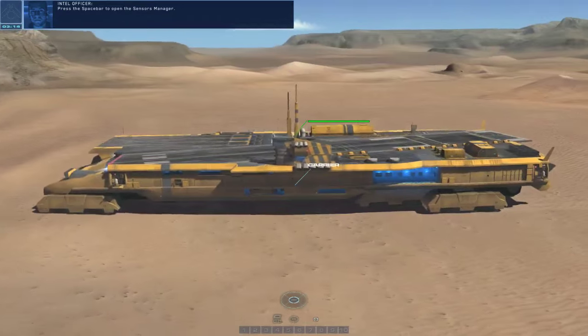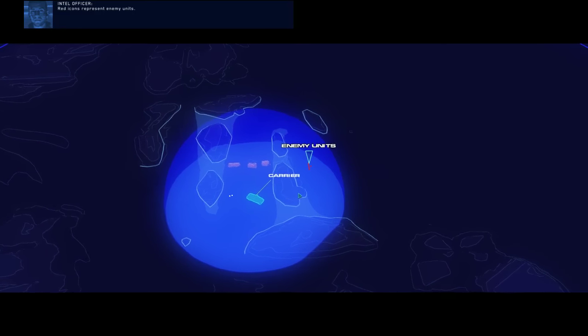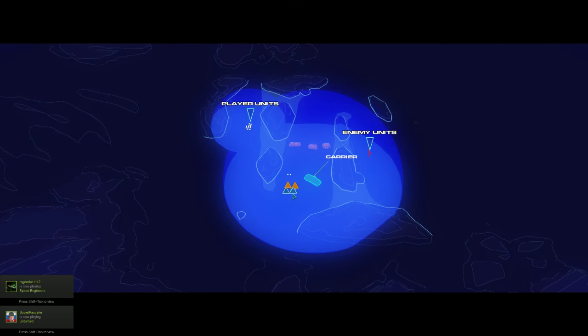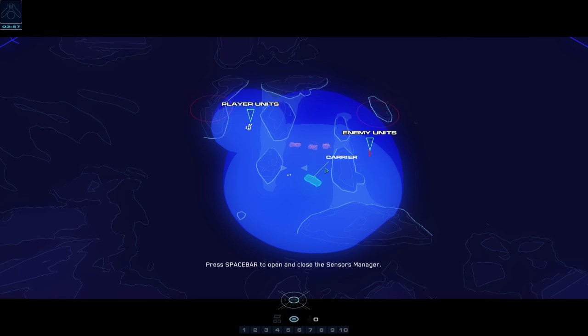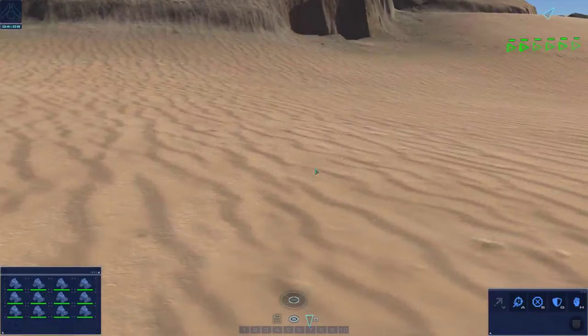Press the spacebar to open the sensors manager. You can select and move units within the sensors manager. Red icons represent enemy units. White icons represent your units. Your selected units are green. Orange and blue triangles represent resources. Blue domes represent the sensor range of your units. Enemy units within contact range are marked with a red circle. As your units get closer they'll be in sensor range of the enemy - there's enemies everywhere.